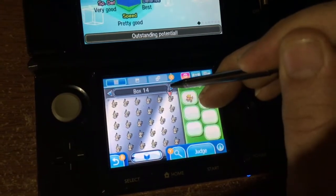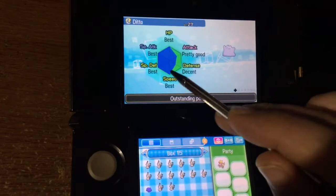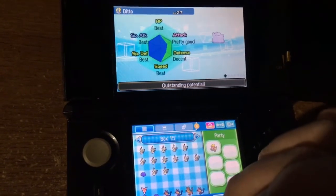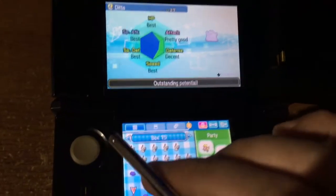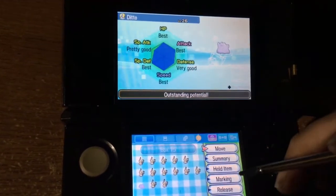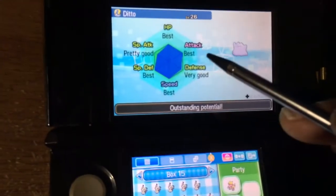So I was like, I need another Ditto. So I did the same thing — 40-something Dittos later, bam, got one. I was like, okay, I like that. I want a 5IV. Tried to do it again. Got a 4, but I was like, you know what, I'll go with this one.